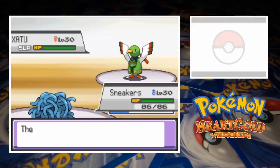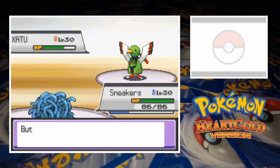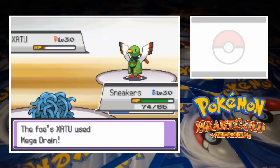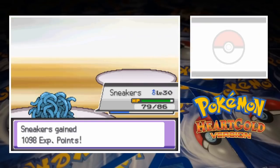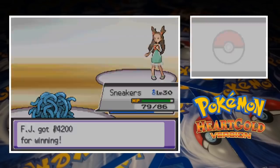Steelix is up last, and unfortunately thanks to Ingrain, Tangela can't be switched out. I spent ages trying to get Steelix to attack Tangela so I could switch out, but Jasmine just kept calling for me first. Eventually Sneakers took down Steelix with Mega Drain, so unfortunately we didn't get a chance to send in Tentacruel at all. That was a surprisingly easy start to life against the fully evolved. Let's see if Johto's 7th gym leader can do any better.